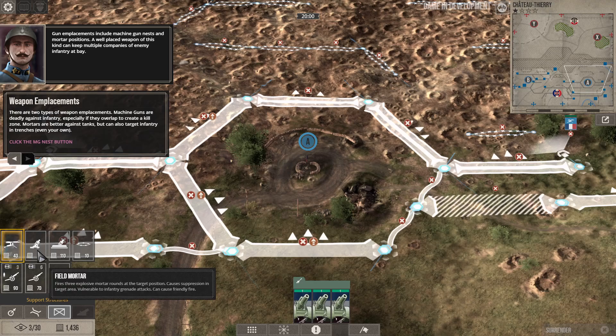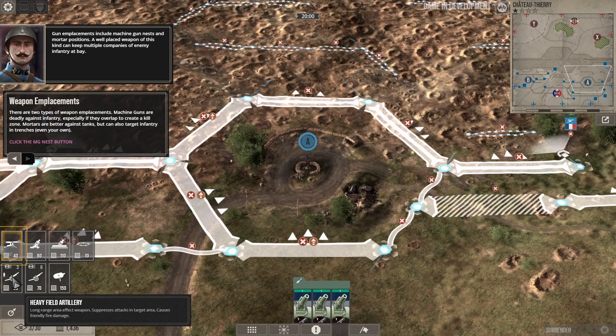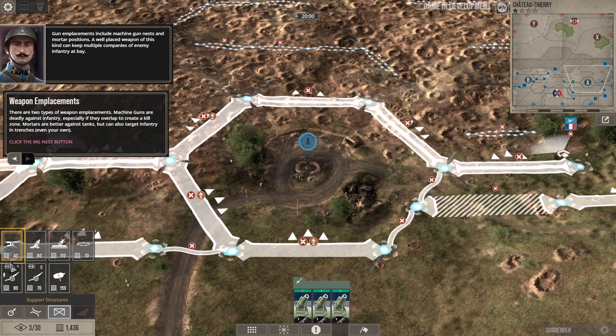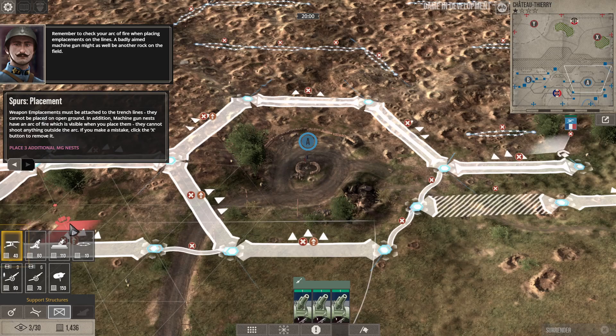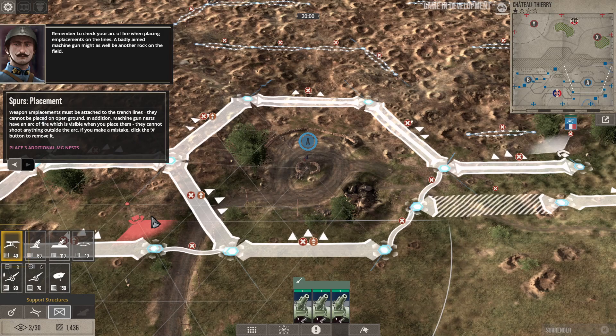Support structures include field mortar, reinforced mortar nest, barbed wire, heavy field artillery, light field artillery, and observation balloon. Remember to check your arc of fire when placing emplacements on the lines — a badly aimed machine gun might as well be another rock on the field. Weapons emplacements must be attached to the trench line and cannot be placed on open ground. Machine gun nests have an arc of fire visible when you place them and cannot shoot anything outside that arc.